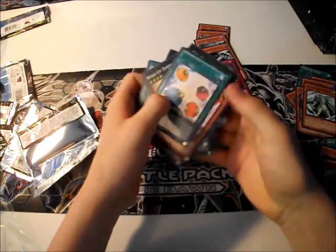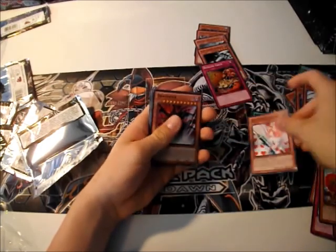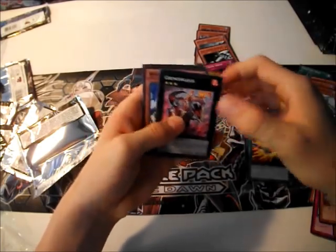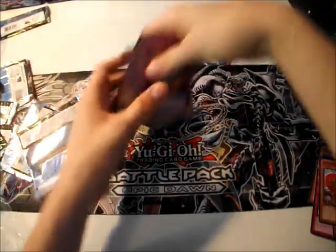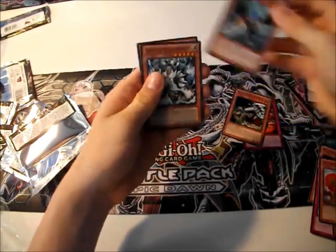Then the rares: Scapegoat — I have way too many of those. Injection Fairy Lily. Tregodia. Gem Knight Pearl. Harpy's Feather Duster. Zenmeister. Unite We Stand. Renasaurus. White Knight Dragon. And Utopia. Then the good commons — commons that stand out in the set: Reckless Greed, King Tiger Wanghu, Blackwing, Zaborg, and Snowman Eater.